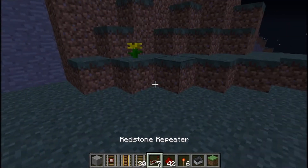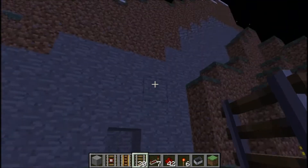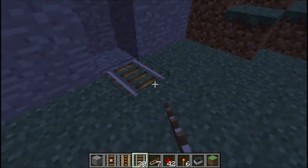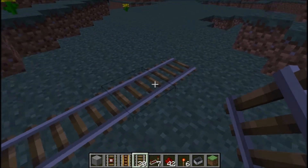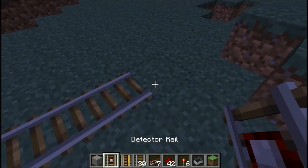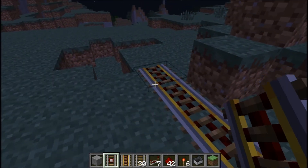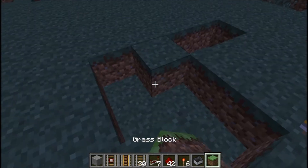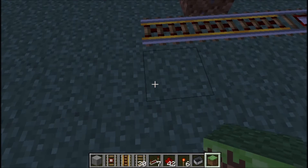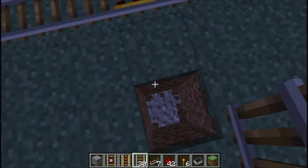If you want this to be your mine, we're going to have one, two, three, four, five — five regular rail — and then place one detector rail, and then place one, two, three powered rail. You can make it go as far as you want after that; it doesn't really matter at that point.